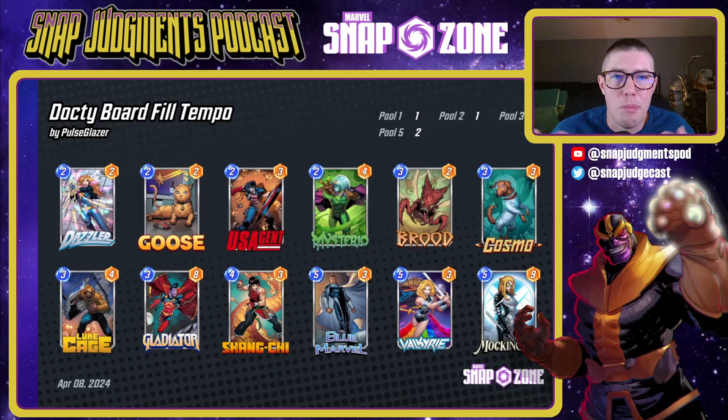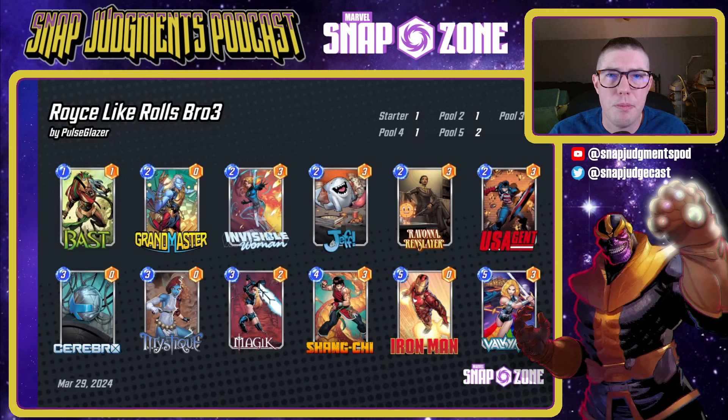Valkyrie does a really good job closing out the game, especially if you're playing on top of Luke Cage — your cards can't be reduced while your opponent's are being reduced. Mockingbird with Brood, Mysterio, Blue Marvel, and Valkyrie all fill up the board, and then US Agent hopefully takes out one of those two lanes because Goose is locking it down. Next is Royce's Like Rolls Bro Three deck — there are only three cards in this deck that can be affected by US Agent: Iron Man, Shang-Chi, and Valkyrie. You play around those while using US Agent to take down your opponent's bigger cards.